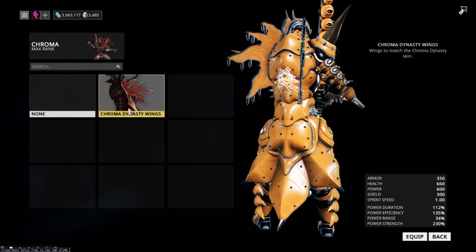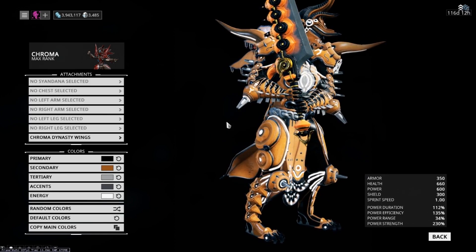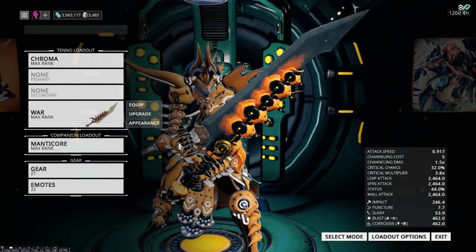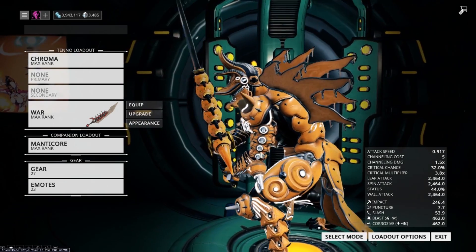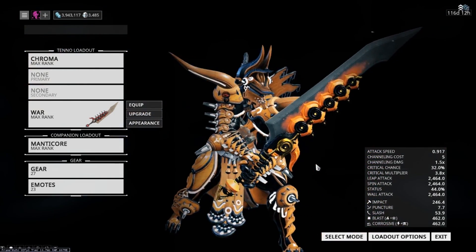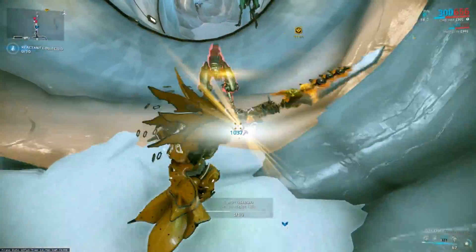We're going to talk about the Chroma Deluxe skin collection — the Dynasty collection. This collection comes with three items, as most of the collections do: you get the skin for Chroma obviously, a skin for all heavy bladed weapons known as the Dominion Sword skin, as well as a melee weapon bobble.